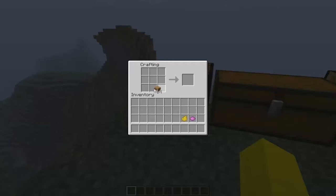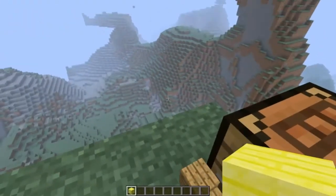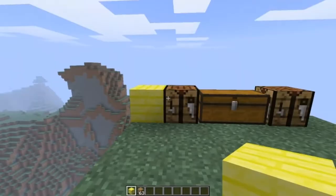Now if you get normal oak wood planks — you should know how to do that — you can just put any dye you want on top of it and you get that colour plank. So I've put yellow on top and now I've got a yellow plank. Let's place it down. Looks very neat.